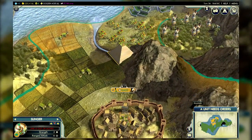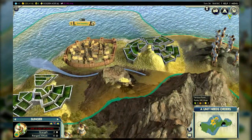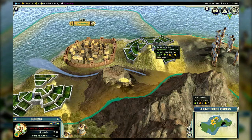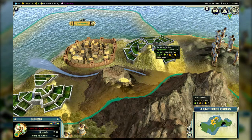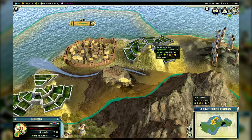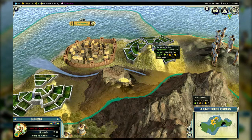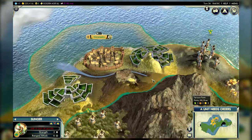The Incans also get a unique tile improvement: the Terrace Farm. A Terrace Farm yields food just like a regular farm, but it also gets extra food from each nearby mountain tile. This means your farms built near mountains can be almost as productive as farms built on the most fertile river valley tiles in the game. Your cities will grow faster than any other civilization would be able to in this kind of terrain, and if you tuck up a Terrace Farm surrounded by mountains, it can produce a really huge amount of food.